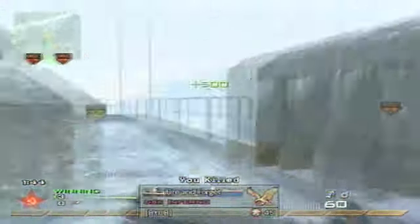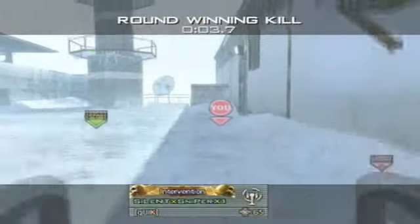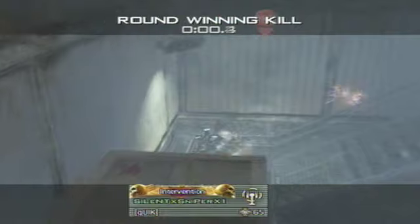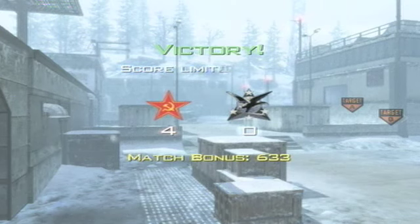I got a UAV, and me and this guy are running around in a circle — I eventually get him. There's only one guy left. I try to get him with my nade, but he has a riot shield, and one of my teammates gets him with an RPG. So that was a pretty quick and fun game — a decent score for four rounds: nine and one. Hope you enjoyed. Please remember to rate, comment, and subscribe. New video up in a day or two. Peace.